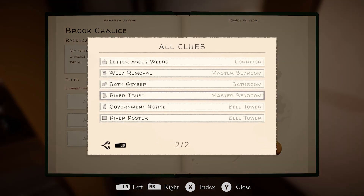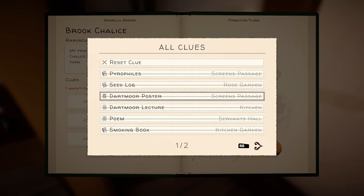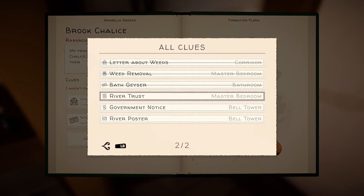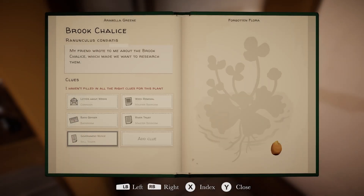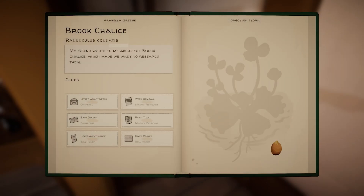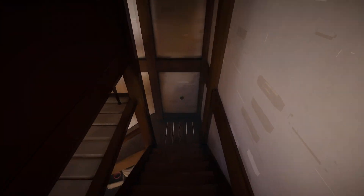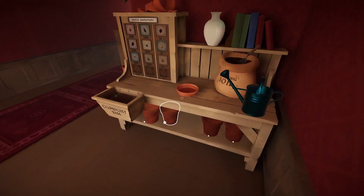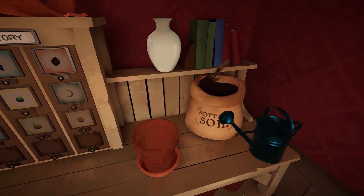Let's get this last one. All the clues we've found now: letter about weeds, weed removal, bath geyser, river truss, government notice, river poster - there we go, I knew I'd get it eventually. This is where the bathtub comes in - the bathtub game. The room of sand fell down.